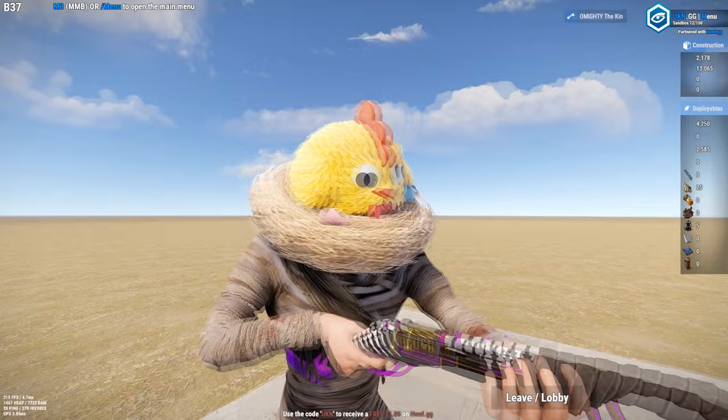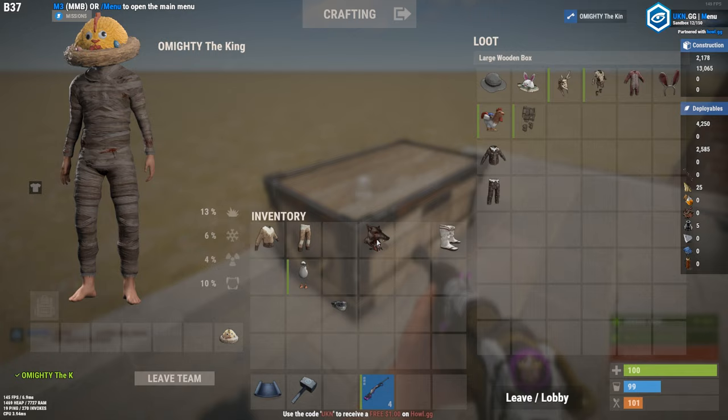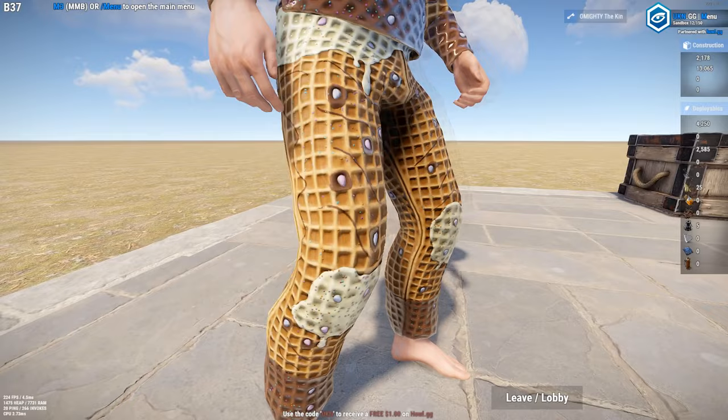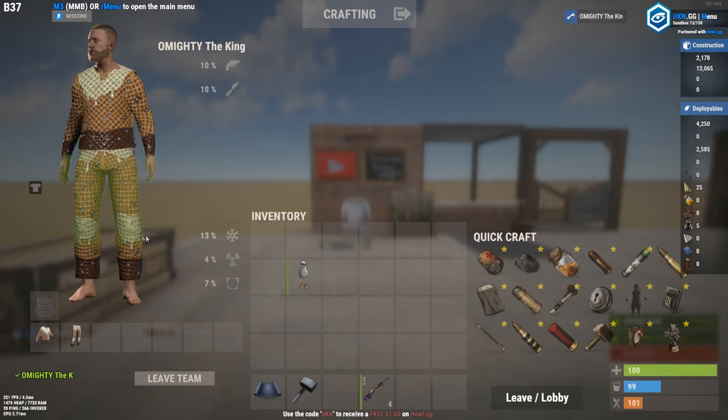Moving over to the sweet treat balaclava pants and sweet treat balaclava shirt, both going for $1.55 each. I think this is going to be the cheapest balaclava gear on the community market once it leaves the store. Check what the cheapest balaclava shirts and pants are currently going for — if they're cheaper than this, I wouldn't recommend getting this gear. I'm pretty sure there is cheaper balaclava gear already on the community market, so overall I'm not going to recommend investing in these off the Rust Item Store.